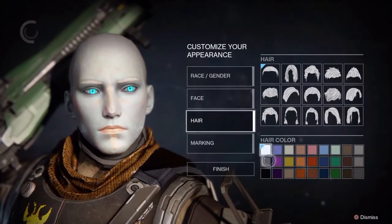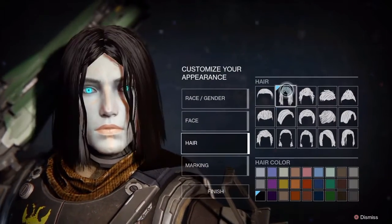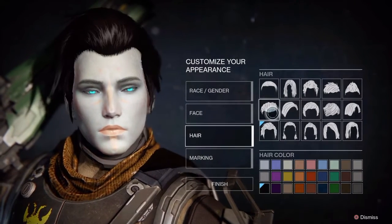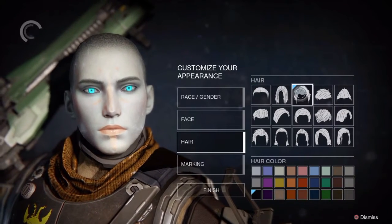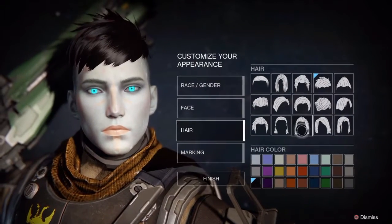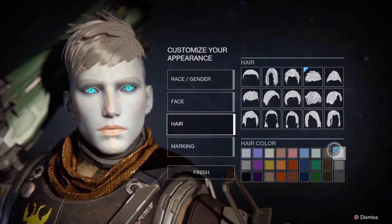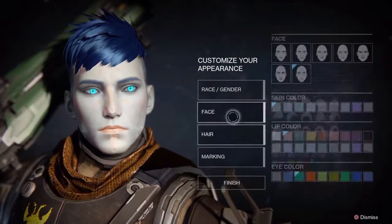First off, we're just going to try to get his hair. These are male hairs. I don't want to see the void energy channeling through his head — that's not cool. I think that's probably the best one I see. We're going to go with a not-quite-green color — more of a bluish, maybe purple-y. Alright, let's do that then.